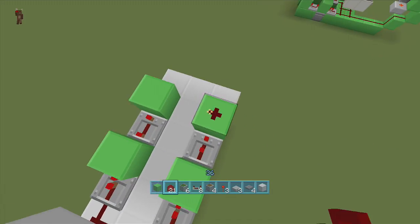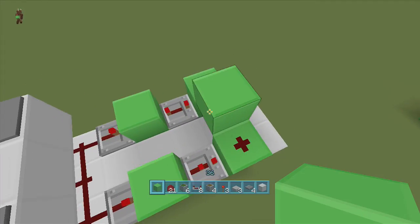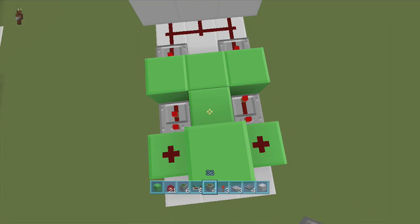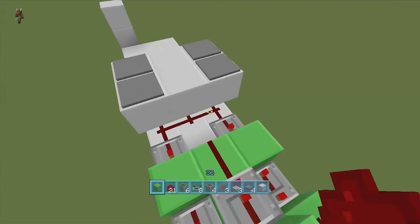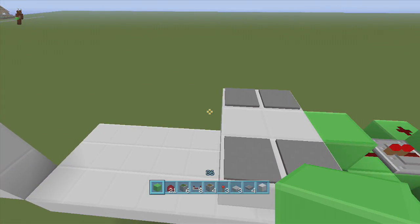Next we're going to put two blocks in front of these repeaters with dust on top of both of them and put a block right in the middle of both these dusts. Then coming off this block, we're going to come back towards our middle area and put a repeater here set to one tick delay, with a piece of dust in front of it and a block up in front of it. This will make our bottom piston extend out to get that last glass block over.